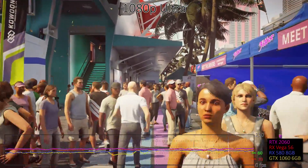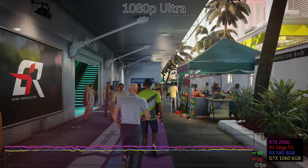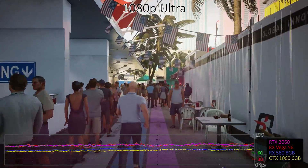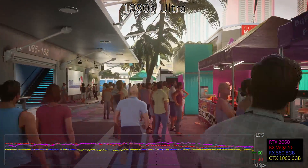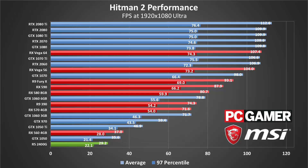Down to 1920 by 1080, and the gaps start to close up, particularly at the top. Everything from the GTX 1080 up to the RTX 2080 performs basically the same, with a couple percent increase in performance for the 2080 Ti. The RX Vega 64 isn't far behind either — basically we're hitting CPU limitations. Just about all of the cards run above 60fps just fine. You'll have to go back a generation or two to find a budget card not able to hit that mark. Even the GTX 1060 3GB handles it fine.